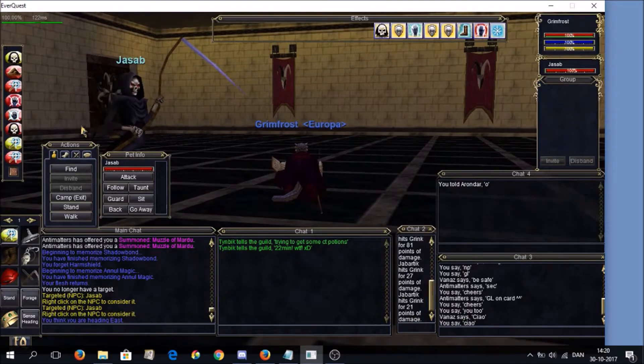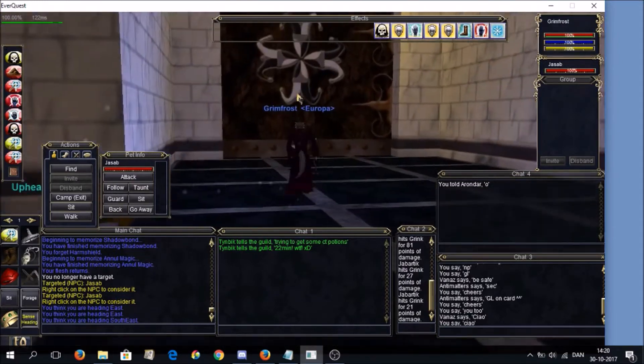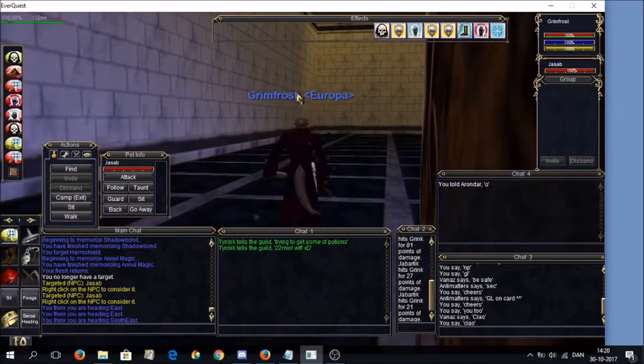I've been camping these with my shaman, so right now the twins - the halflings - are down, which also means they will spawn out of sync. I won't get to show you how to single pull them, but it's pretty easy if both are up. With the necro, I'll root one, stand here, run through this door, and have my pet camped out here just to be safe.